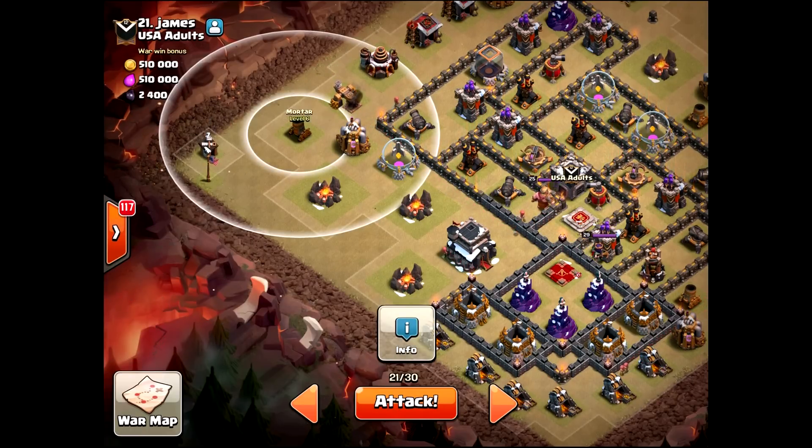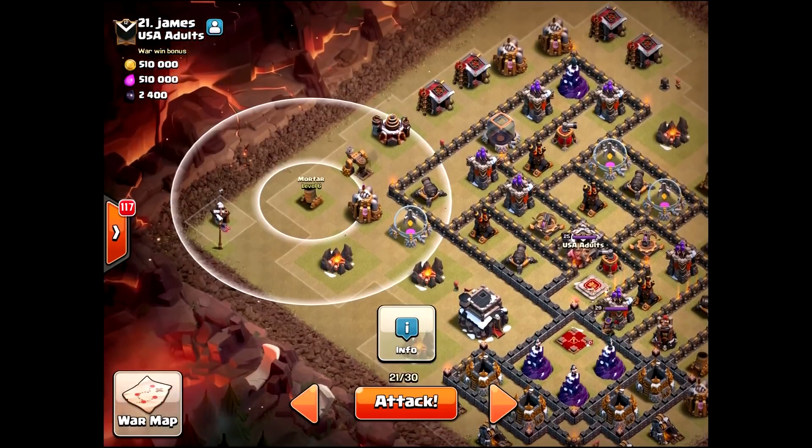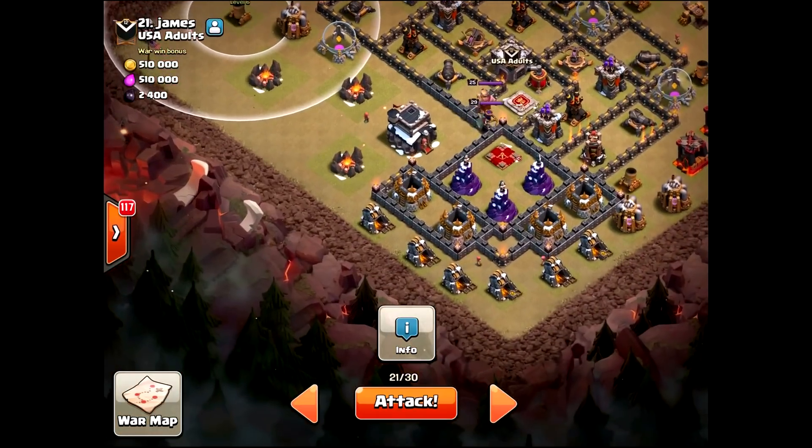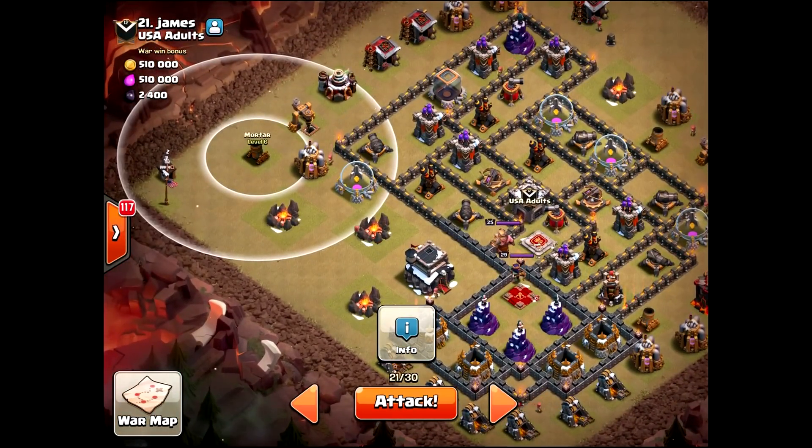I'm going to put a loon, not a wizard, because if I put a wizard down there and it's a Tesla pop I just waste troop space. If I put a loon, Tesla pops and I know I'm going to get that mortar. Unless there's a black Sam — and there it is, black Sam is out of the way. I could use two loons if I wanted to, and I think I will. If it's a Tesla pop I'm going to use two of my loons.